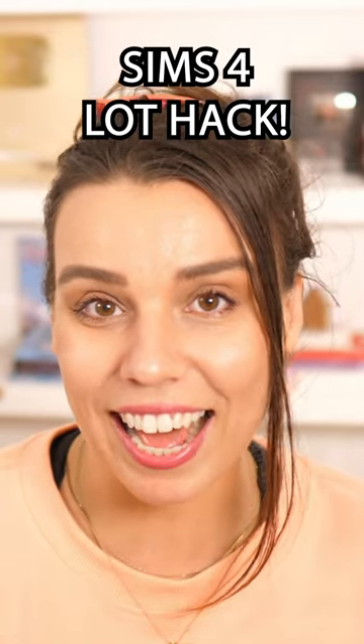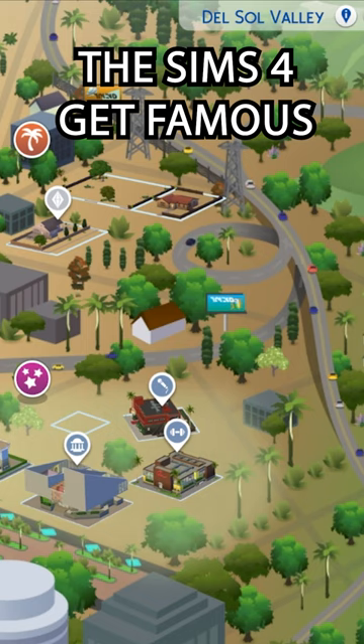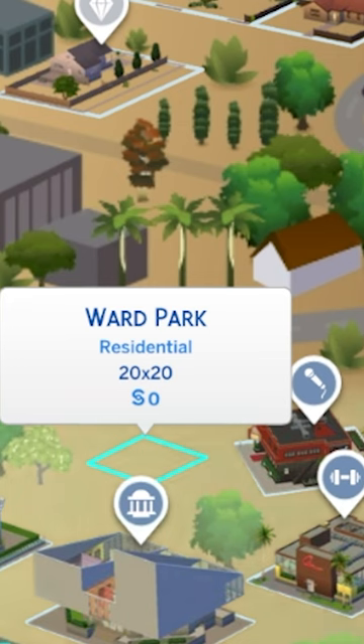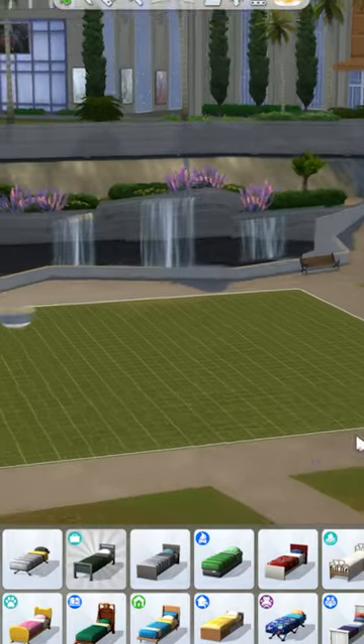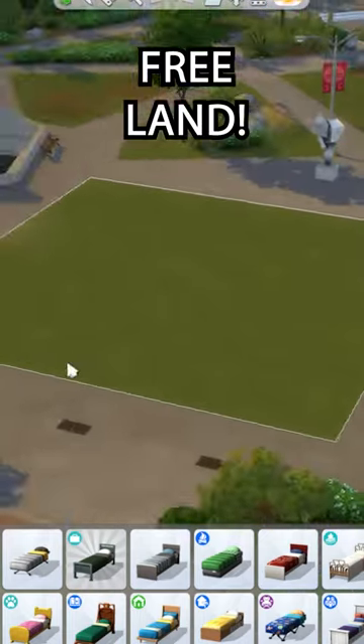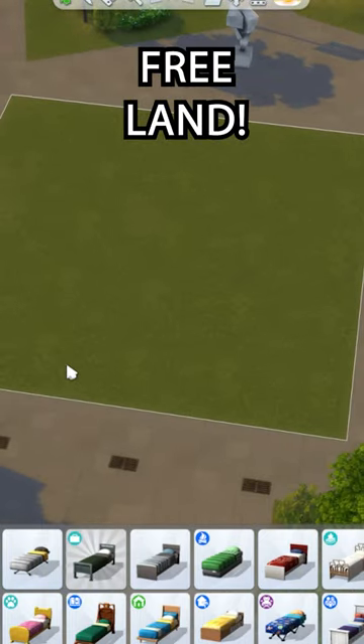This is probably the craziest lot hack I have found in The Sims 4. If you delete the park in Delsol Valley and turn it into a residential lot, you can buy this for zero simoleons. It's in the middle of downtown, you have a water feature behind you, and you can have this for free. It's 20 by 20.